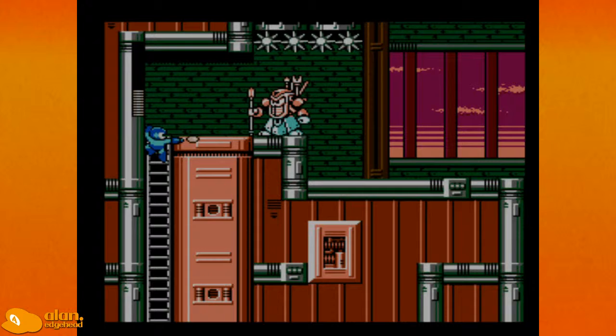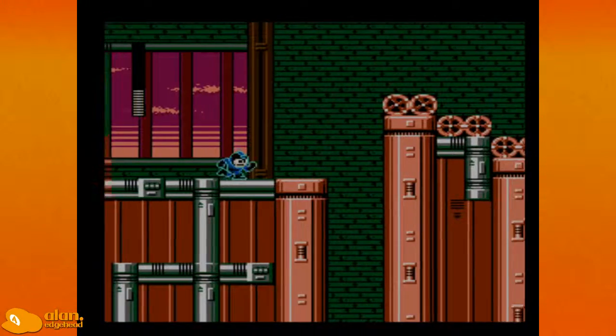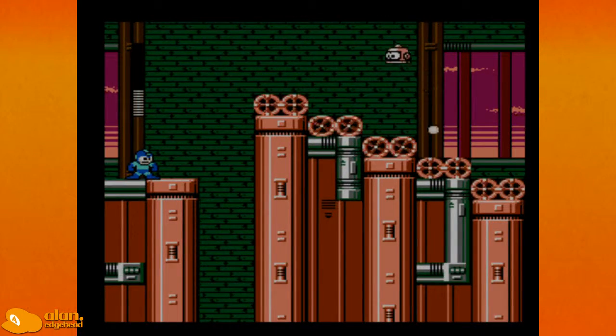Maybe this is the stage where the sunset changes — can't remember. Can I hit him from down here? I don't know what that guy — he killed himself! That'll be it for this episode of Let's Play Mega Man 6. We'll pick it back up later.